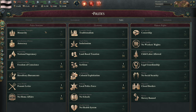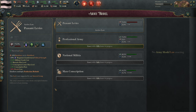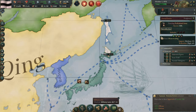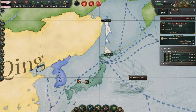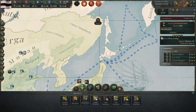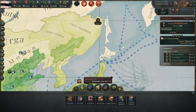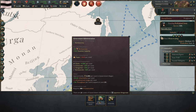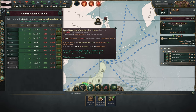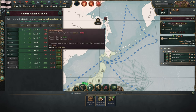I want to get another law change going — we're on peasant levies for the moment. We should absolutely move to a professional army. That will reduce our short-term military power, but that's fine. We are negative in our bureaucracy right now and that's definitely something we're going to need to deal with. This is 50 bureaucracy per level, so we need four government administrations. This is a lot of negative taxation capacity — losing 100k in unrealized taxes.